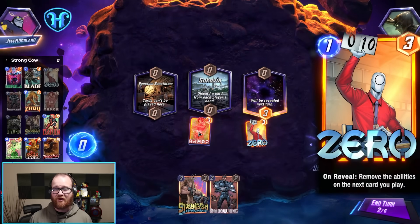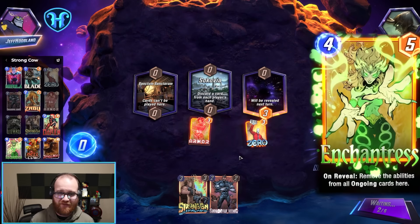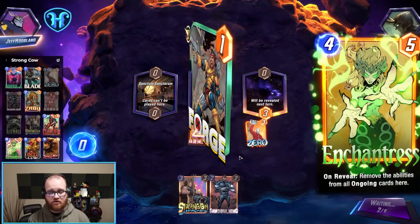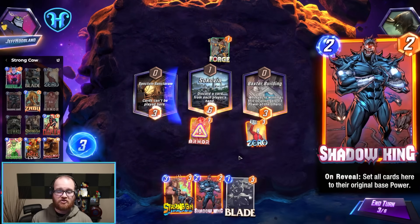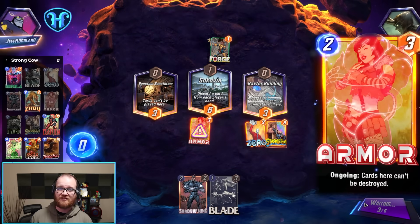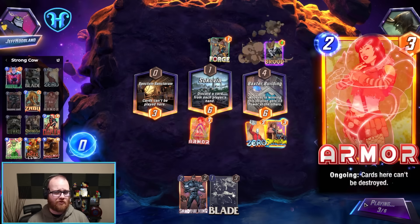First, directly, we can zero Mary out so her ongoing effect is wiped away. Or, after the fact, we can lean into our disruptive element in Enchantress, to not only break up whatever our opponent has going on in their strategy, but also wipe away Mary's detrimental ongoing effect. In addition to Enchantress, we also have Shadow King as a way to interact with our opponent's big numbers, as well as Armor to protect our own cards from things like Shang-Chi and Killmonger, and to disrupt whatever destroy shenanigans our opponents have going on.